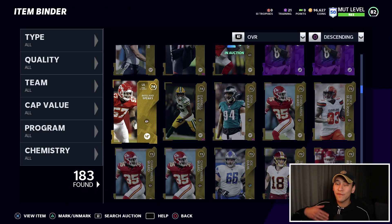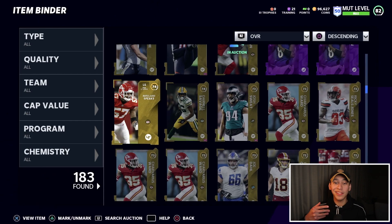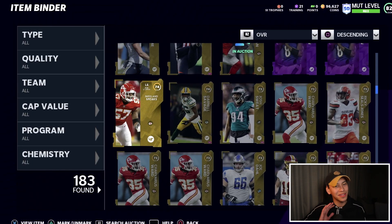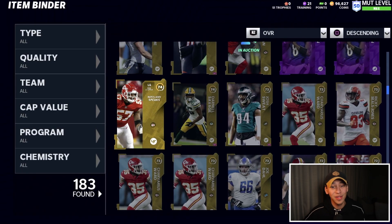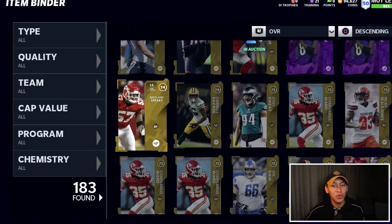Getting back on topic — it doesn't matter if you're opening packs or grinding solos, you're always going to be picking up a bunch of cards. Not all cards are going to be glitchy 86, 87, 88 overall cards that sell for a ton of coins. You're going to have your binder filled up with a bunch of cards that you don't want on your team and want to get rid of. There are some things you should always be thinking about when deciding what to do with those cards.